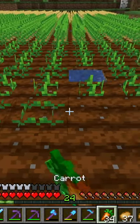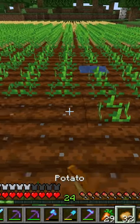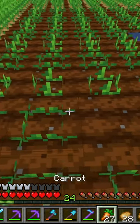The developers at Minecraft added this into the game to simulate how in real life, planting different types of crops next to each other makes them grow better.